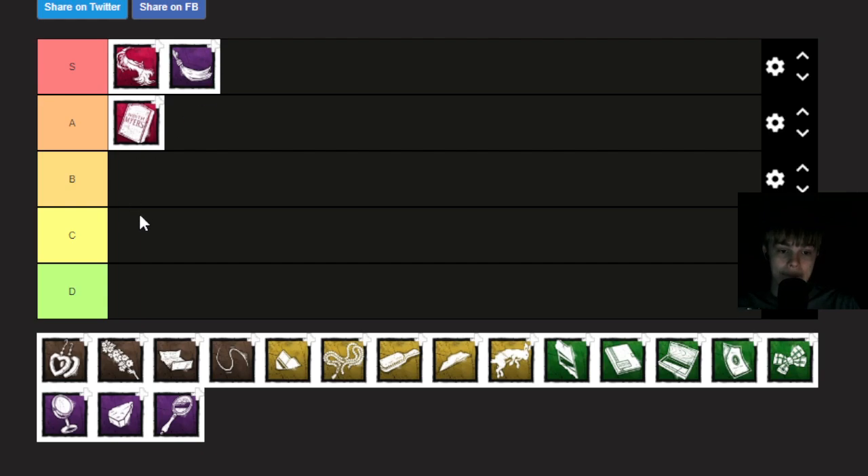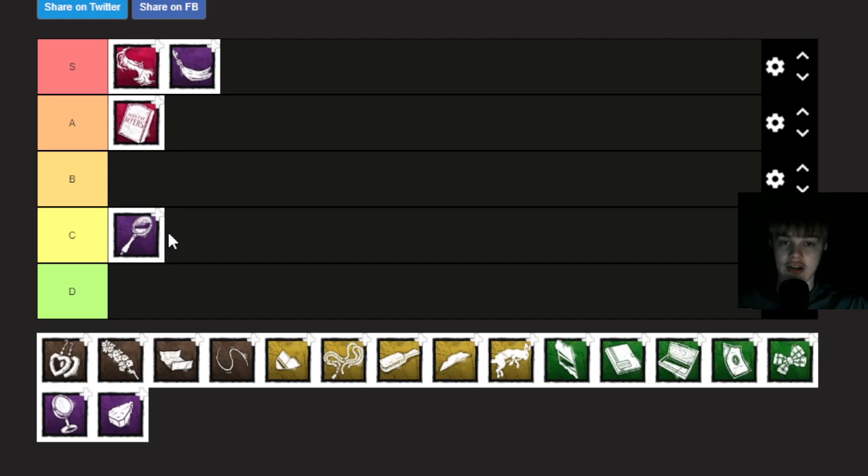Scratched Mirror. Now we're going on how good an add-on is. I hate to say it, this is probably just going to go like C or D. It's a fun add-on, but we're going off of how useful it is. Think about it - in Tier 1 he's really slow and his lunge is very short. So obviously I'm not going to put this S, A, or B. This is going C. But if we were doing a fun tier list, just know this would be the top of S.